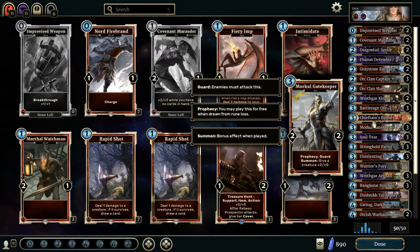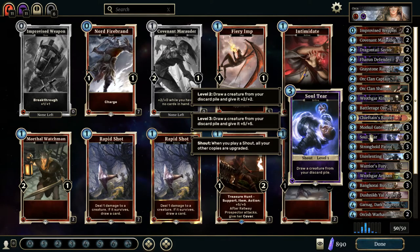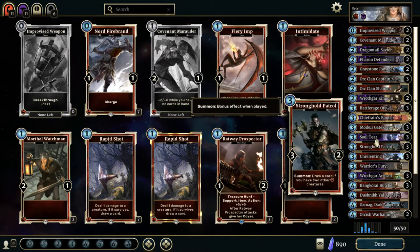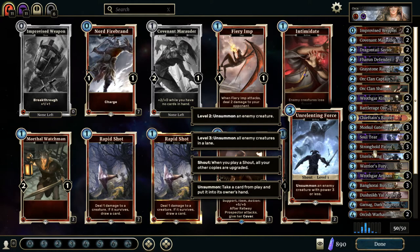More Cool Gatekeeper has Prophecy and Guard, and also gives a creature plus 2 attack when he's summoned — he can give himself plus 2 attack, but usually I do it on a creature I'm trying to buff up. We got Soul Tear — it's a shout: draw a creature from discard. Usually I use that for a More Cool Gatekeeper, because that's one of the only defending creatures I have in this deck. Stronghold Patrol: draw a card if you have two other Strength creatures — you want to keep your card count up. Unrelenting Force: unsummon a creature with less than 3 power, pretty nice for getting enemy guards out of the way.